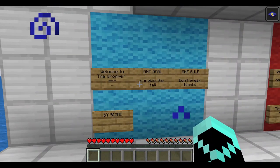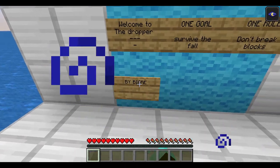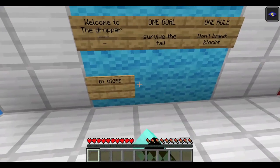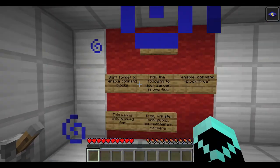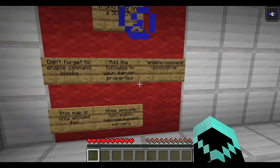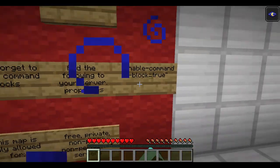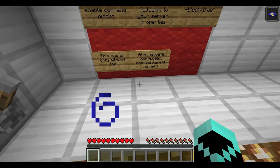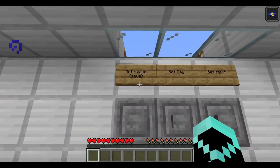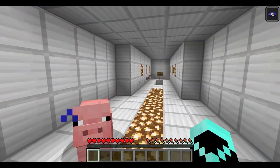So this is 'Welcome to the Dropper.' One goal: survive the fall. One rule: don't break blocks. This is by BigRe — I'm really sorry about getting your name wrong. If you plan a server, don't forget to enable command blocks. Add 'enable-command-block=true' to your server properties. This map is only allowed for free, private, non-public servers.